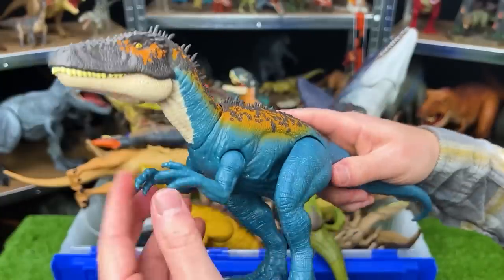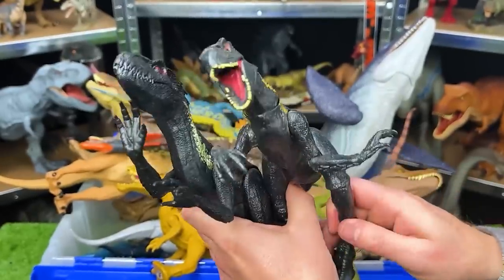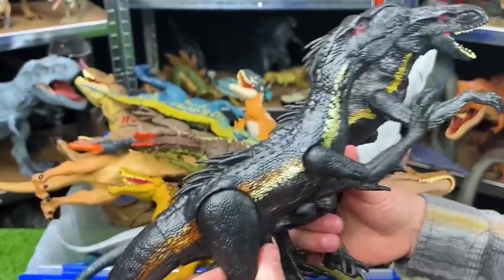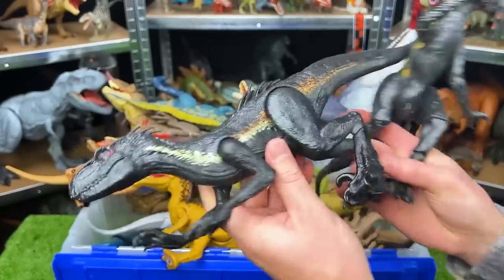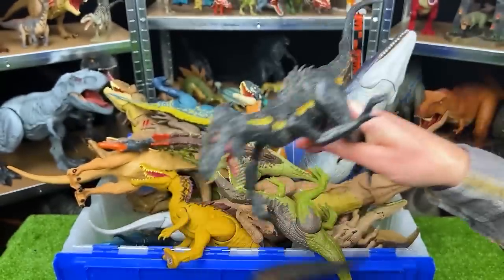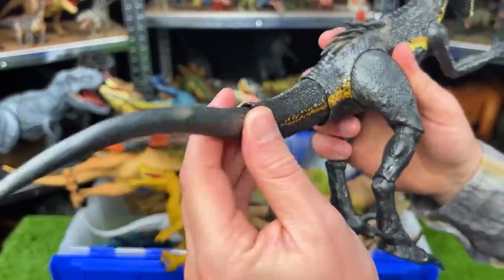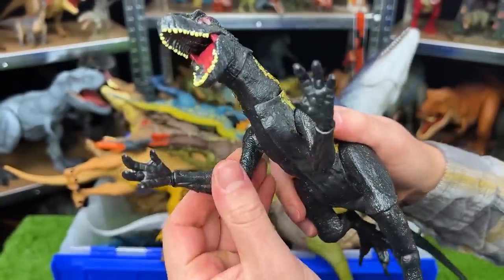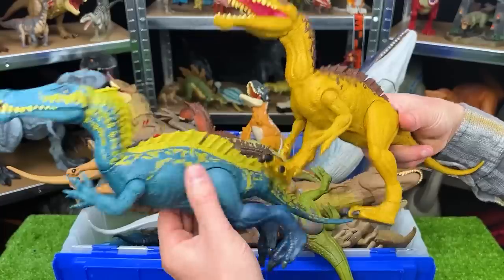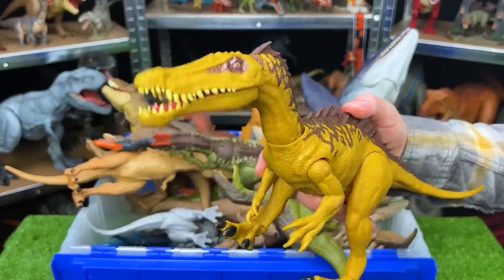Next up we've got two Indoraptors — and obviously these dinosaurs aren't from real life, but if they were I can guarantee you that they would be an apex predator. I just remember them from the Jurassic World movie — these were some of the most feared dinosaurs. This first Indoraptor is a more basic figure: you can only move the arms, the legs, and the tail. But on this second Indoraptor figure, this one is super adjustable — it's got a bunch of points of articulation, a double jointed tail, you can bend the knees, bend the ankles, adjust the arms fully, and you can open and close the mouth too.